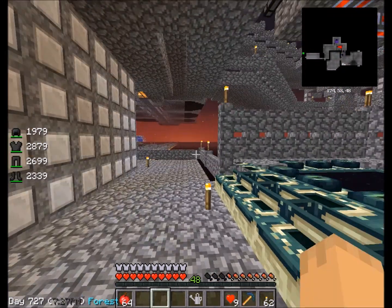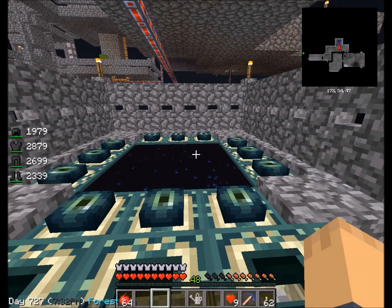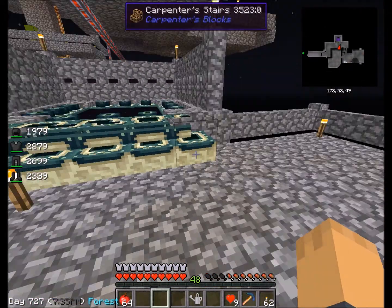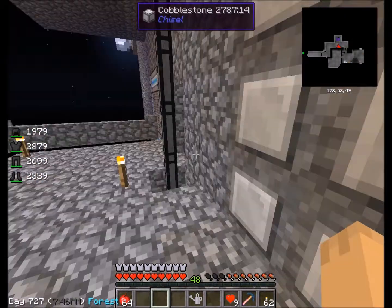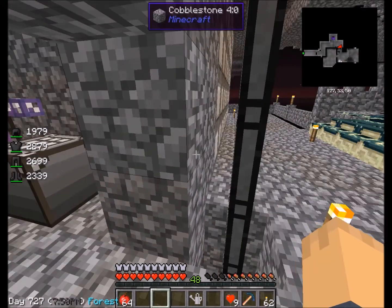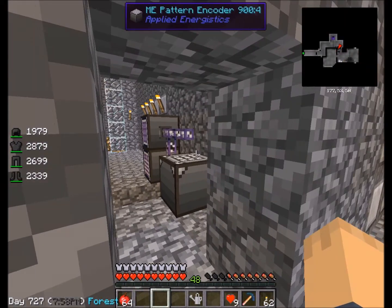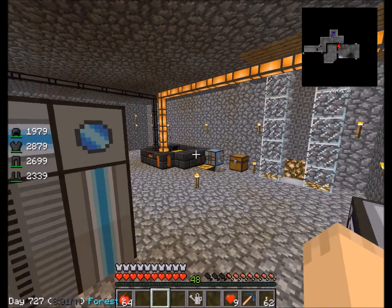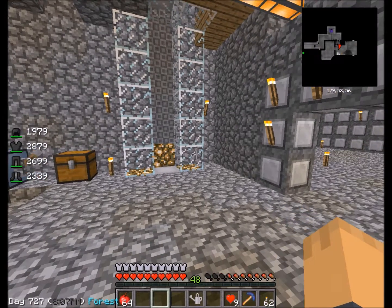But over here I made a portal. I went in just to prepare myself — I threw an ender chest down and threw all my stuff into it, then jumped off the side. I didn't do anything, I just wanted to see what the End looked like.